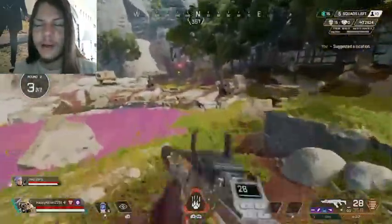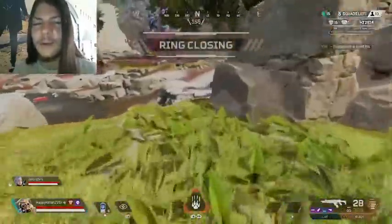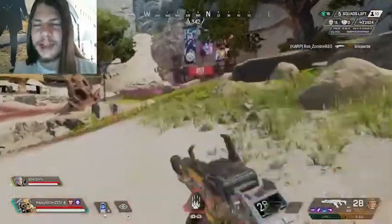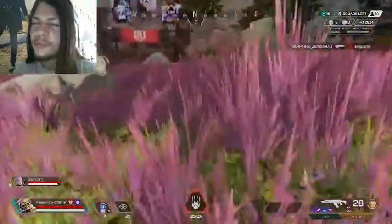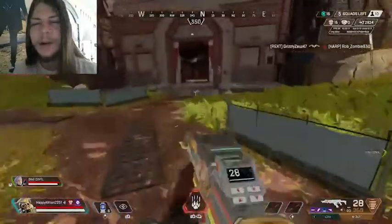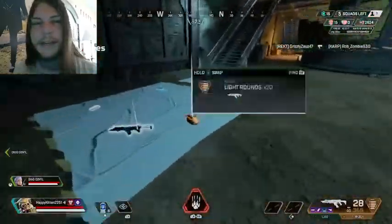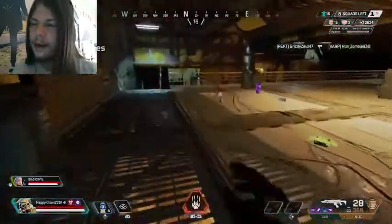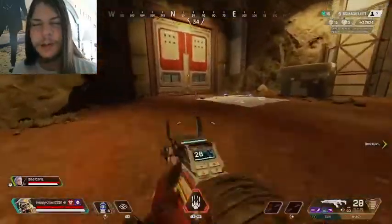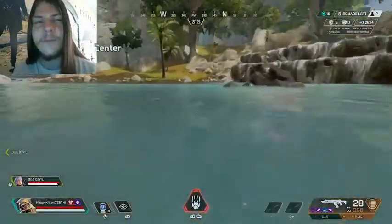I don't really want to loot all the death boxes - I have more or less everything I could desire except for maybe a gold helmet or a gold knockdown shield. But I want to move. I need to get to the ring. Right now there's five squads with ten people left, so there's like two or three solos. Not a great spread, especially since I see this guy go down in the kill feed. People are killing each other and that's not great for me. Because right now there's probably about eight people left at this point - people are going to get thirsted. It's going to make it more difficult for me to get this 20 bomb the more people that die, because I still need those five kills.